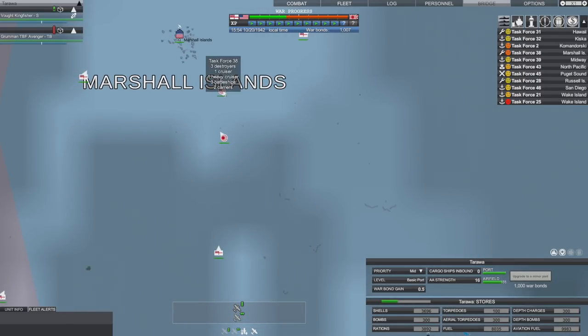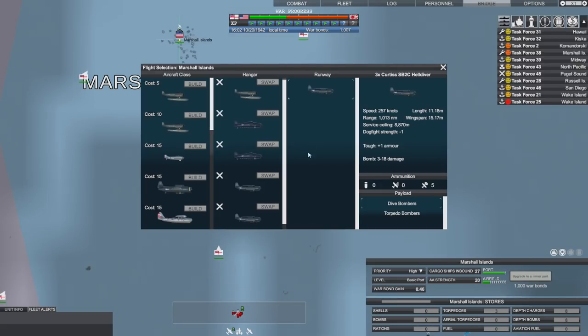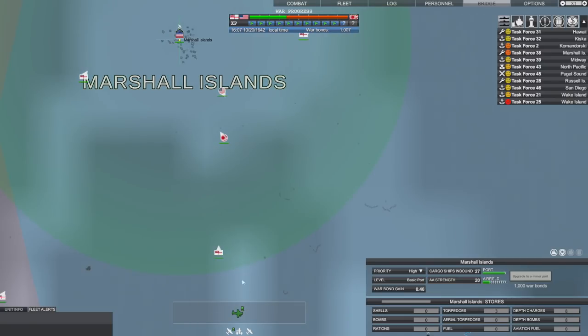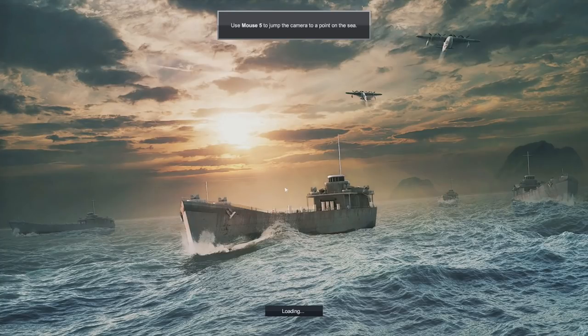We have a couple of carriers - the Lexington and the Enterprise. What do we have at the Marshall Islands? A very battered dive bomber, but let's swap that out with a brand new one. Send the aircraft out to see if you can get those subs before they become a menace to our fleet.